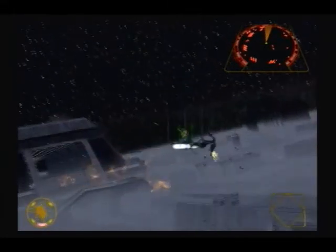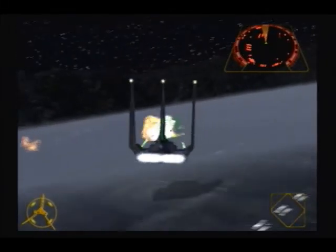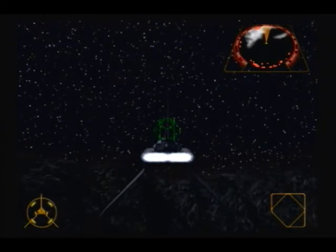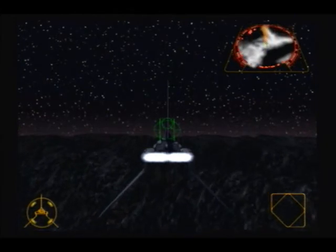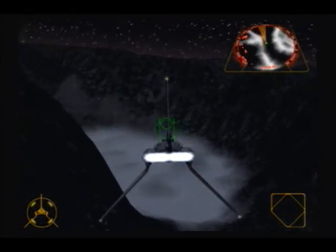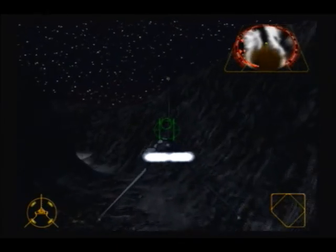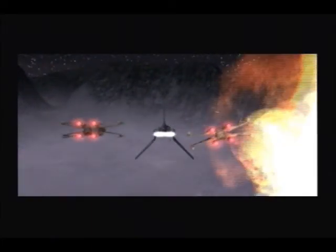And like the daytime version, you do get TIE fighters coming after you. I still recommend taking down at least a couple of fighters before heading up to the rendezvous point. As you heard earlier, Wedge's co-pilot that he had to leave behind in the snowspeeder was having a little bit of trouble, so now we have to go over to him. Ignore that orange arrow completely — you actually have to go past him and go over to where the outpost is.